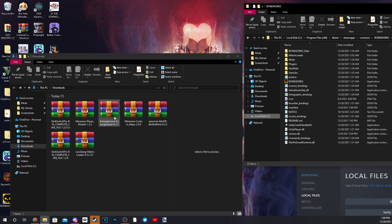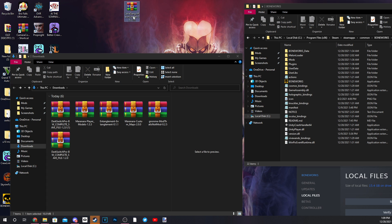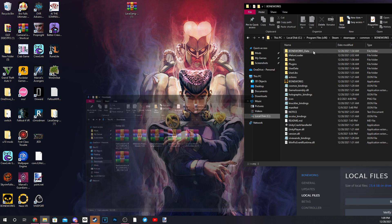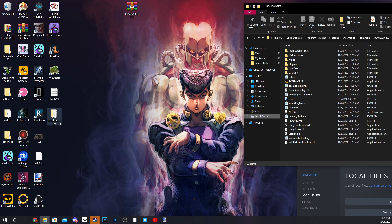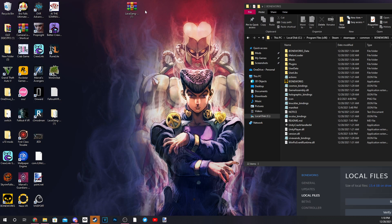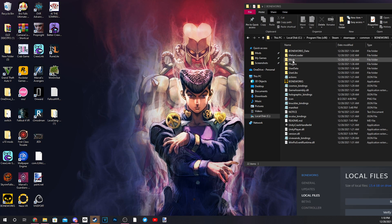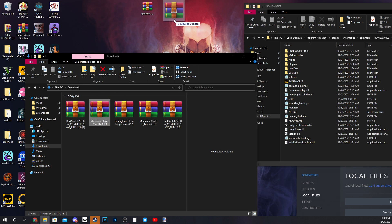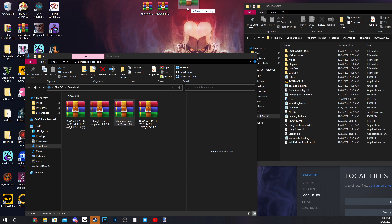All right, we've got all our mods ready — follow this step very closely. First things first, we need MelonLoader installed. We're going to separate MelonLoader from everything else, forget about the other mods for now. Grab MelonLoader and just drag all of it into the main directory for Boneworks. That's it — step one done.